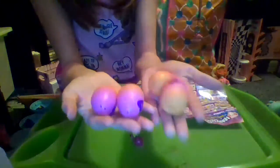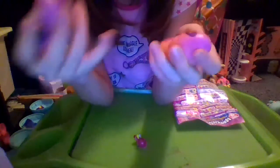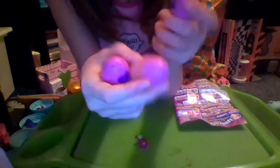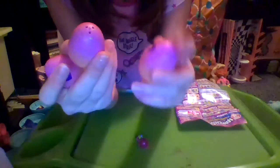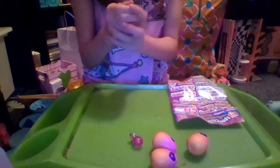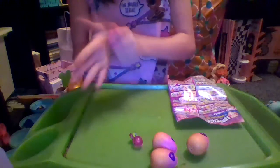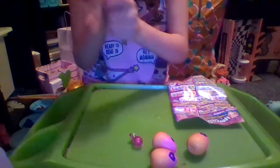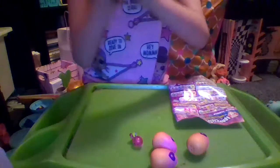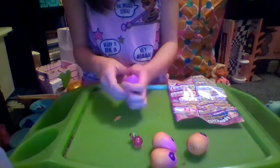Here's all of the eggs that we got. They are like a sunset color — pink that fades down to orange. We have one with purple specks, one with yellow specks, one with green specks, and one with what looks like blue or black specks. They all have dark purple hearts with stars in the middle. When you rub them and get them warm, the hearts turn pink, and that's when you know they turn soft.